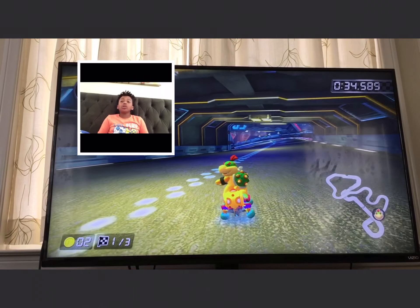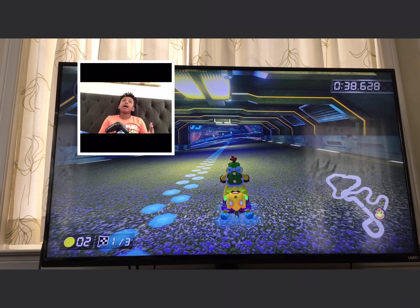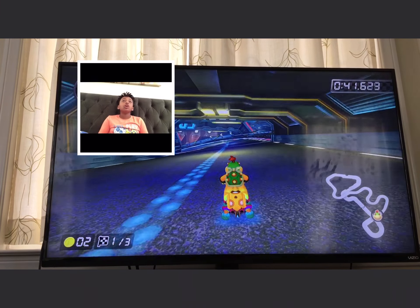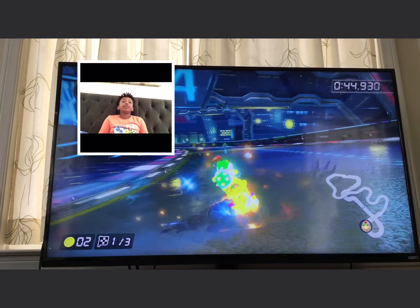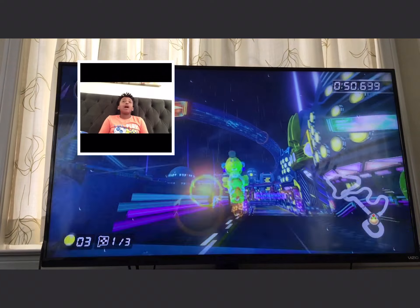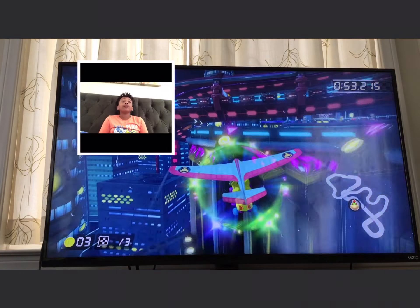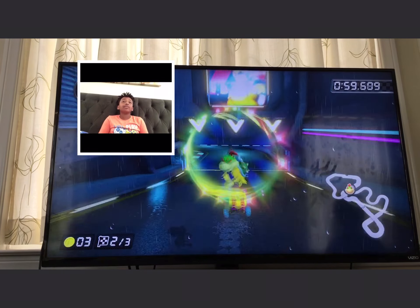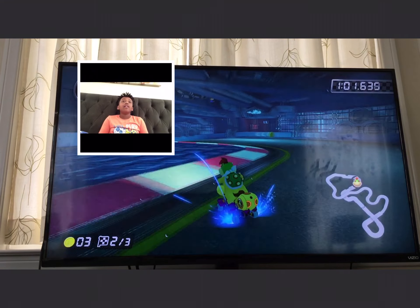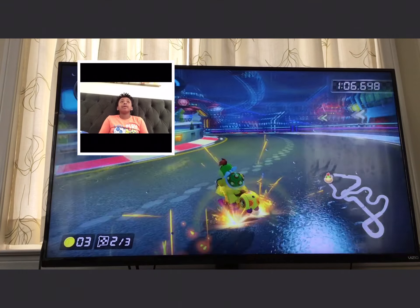Okay guys, so this shortcut on Neo Bowser City does not save a whole lot of time, but it is a pretty useful trick to know. Basically, instead of on this glider going on the ground, you can skip the whole ground section. But you have to make sure you get a trick, and you have to pull down on your joystick to make sure that you get all the way to where the propeller is that lifts you back up into the air. It'll be shown in slow motion on your screen just to make sure you saw it.